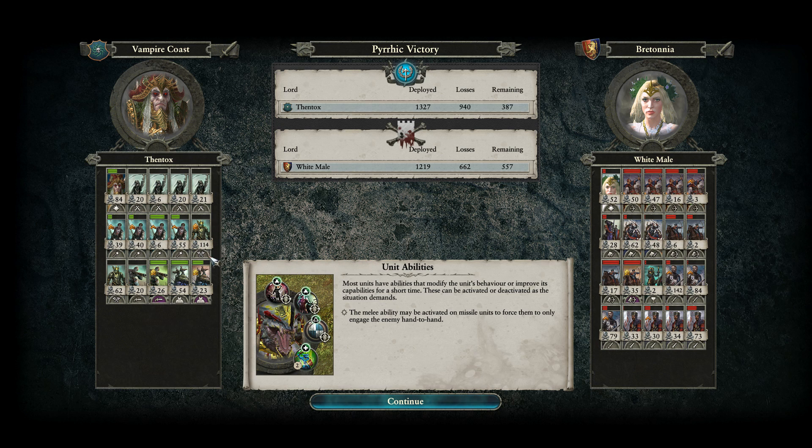Thentox did great screening things, keeping the Prometheans safe, really nice targeting — making sure Noctilus was making the best use of his artillery, hitting the healthiest units all the time, making sure he could break through all the cavalry, and then finally finish off the Fae Enchantress. This was really well played. But unfortunately, I think it was just down to those mistakes — Thentox would have had a much tougher time if those Questing Knights had survived later on. Beautifully played, Thentox. Love this game. Guys, if you enjoyed this, please do comment, like, and subscribe, and I will see you in the next one. Have a good day, guys.